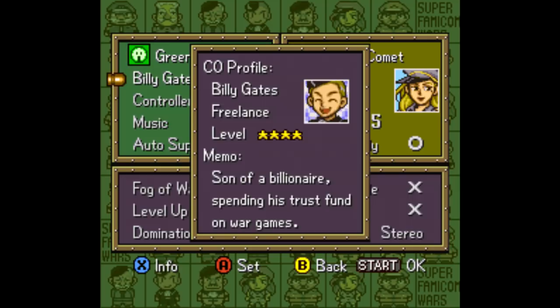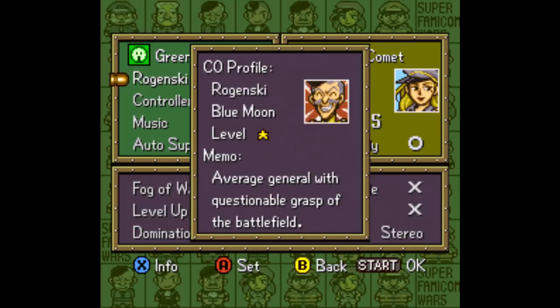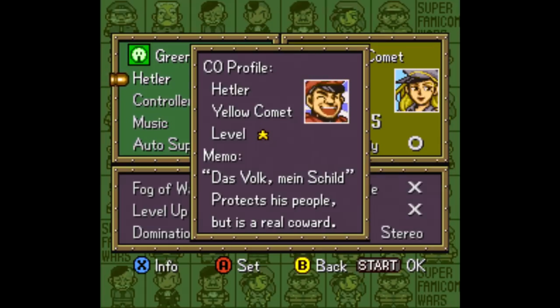There's Mr. Yamamoto, Billy Gates, Von Rosso, Caroline, Juan the Delta, Rogensky, and... Hetler? Really? So yeah, you can play as or against friggin' Hitler.